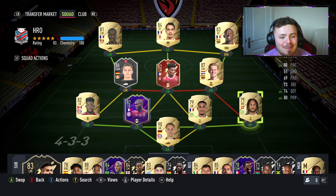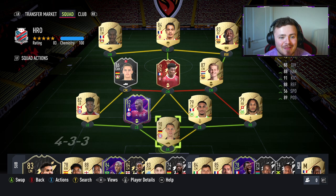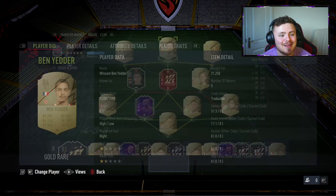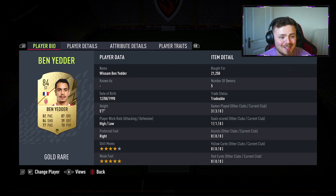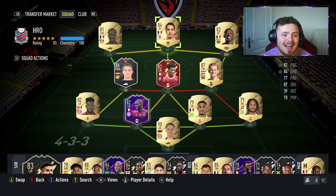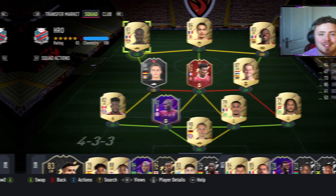So the rest of the team: we've got Neuer in goal, Mbappe, LaCroix, Upamecano and Davies. The budget Vieira, Frankie de Jong, Dembele. We've got the rat himself, Ben Yedder, who I've actually yet to use this year. So fingers crossed he feels decent on the ball — I'm sure he will. He cost me a little bit at 84 overall but his stats look pretty crazy. And then obviously Diaby to fill in that chemistry slot.